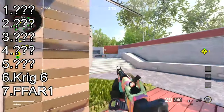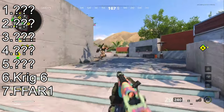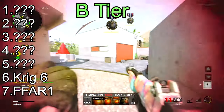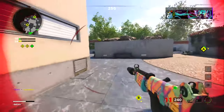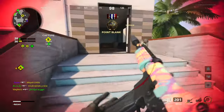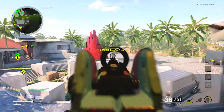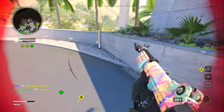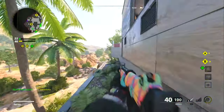In our number six spot we have the Krig 6, and I placed this in B-tier as well. The Krig 6 has the second highest effective damage range at 51 meters, meaning it keeps its 5-shot kill for that long — it is very rare that you will need 6 shots to kill someone. The reason I placed the Krig so low is because it has the slowest time to kill in the entire assault rifle class, both at close and long range.